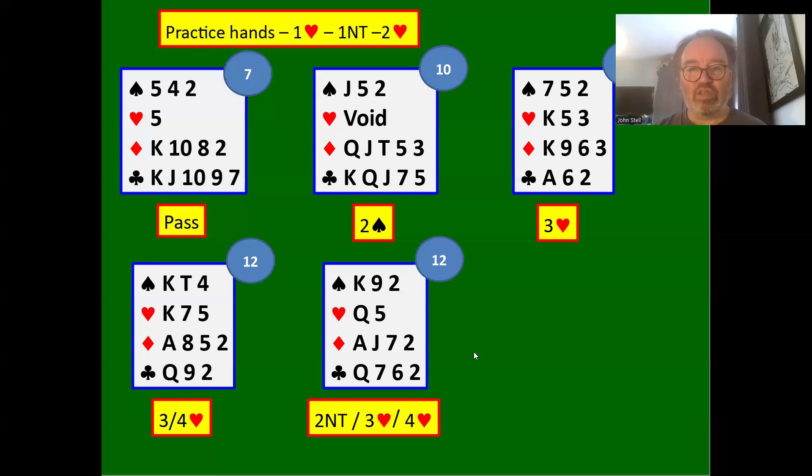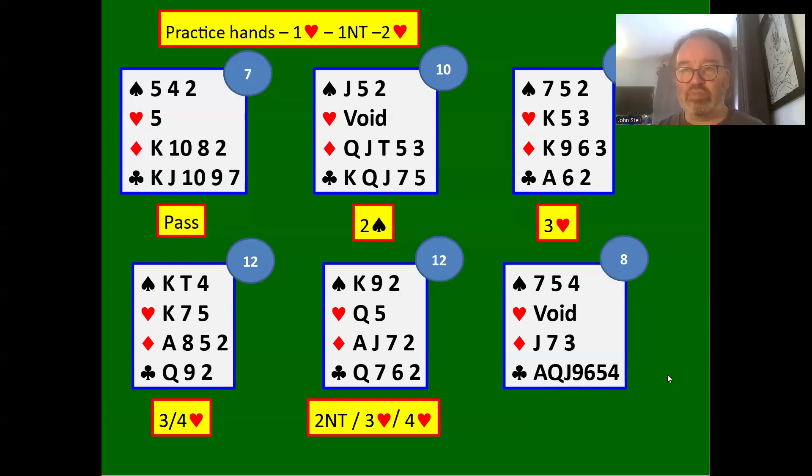12 count — we could bid two no trumps or three hearts. If you're playing a six-card heart suit, you could bid four hearts. If playing a five-card heart suit, two no trumps seems reasonable. Some might argue three no trumps with a 12 count. This time we have a long club suit and no heart tolerance — we bid three clubs with at least a six-card club suit. This is again non-forcing.